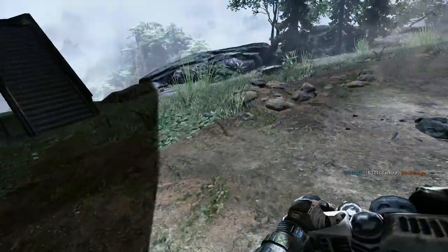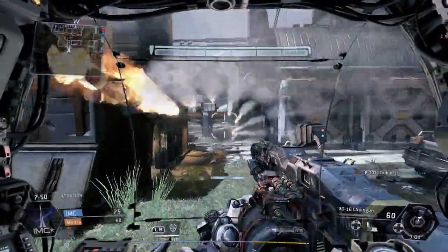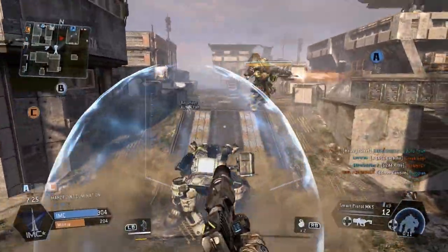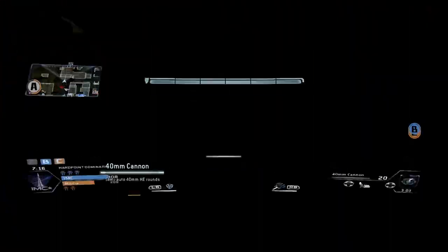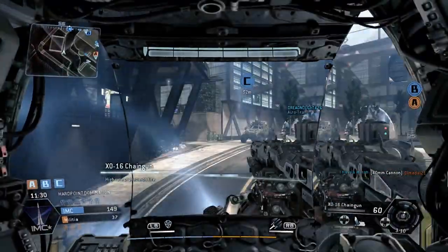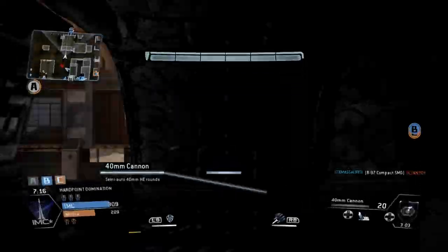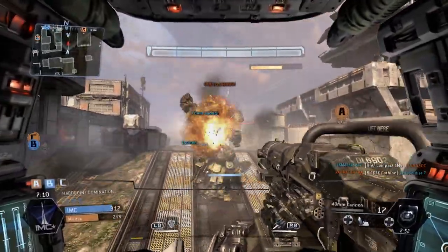Another nice touch is that the game devs created multiple animations for getting into a Titan, depending on the type of Titan you're using — from an animation where the Titan actually picks you up and puts you inside, to one where you climb up on your own. And notice the gorilla stance that Titan has when sitting on the ground waiting for you — that's a really nice touch as well. In this shot after we get in, pay special attention to the bottom panels of the HUD as the Titan cockpit closes in around us. Notice how they take a little longer to display the outside — it's an incredibly cool bit of polish to help sell that you're actually sitting inside a Titan, and what you're seeing isn't really a window but a heads-up display of the world outside.